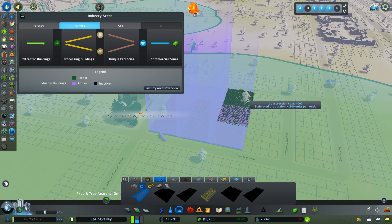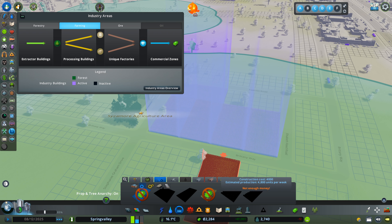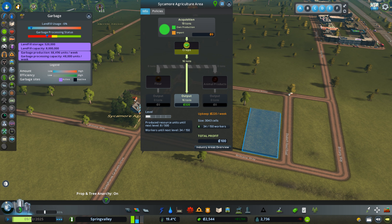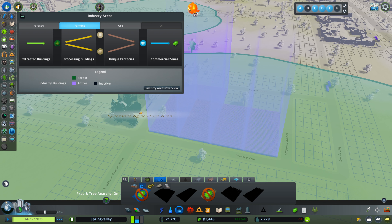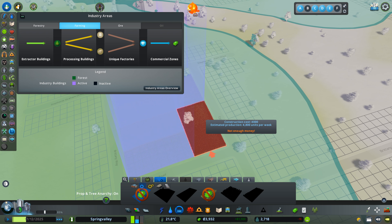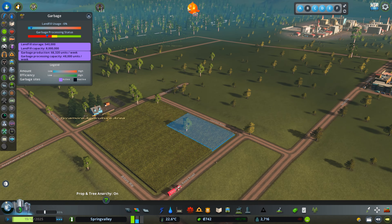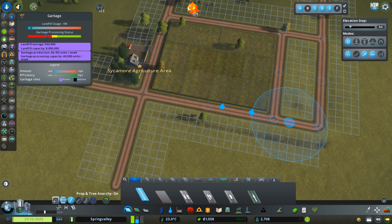I'm not making any profit yet here, but it just has to grow over time. So I'm very confident that I'm soon hitting the mark to make some profit out of my industry here. I'm going for corn first — I love those corn fields, to be honest, because they always look beautiful, especially in a landscape like this. Also wheat will be something I'm putting down in a bit.